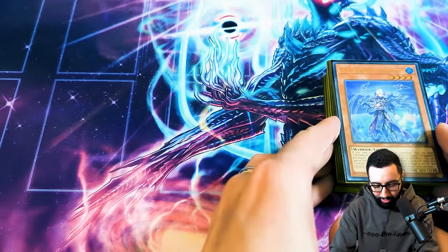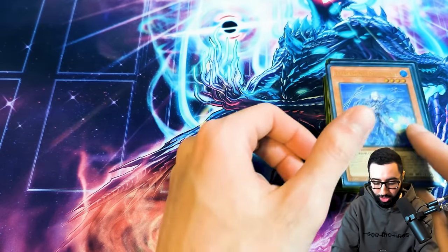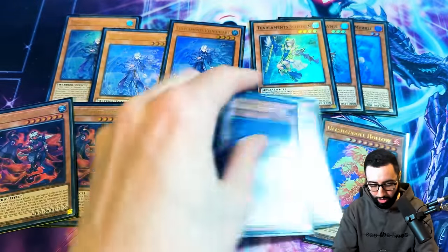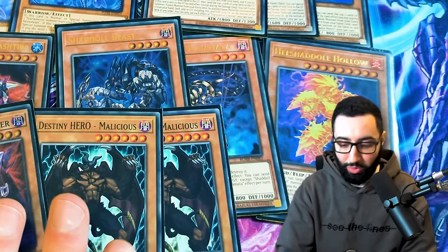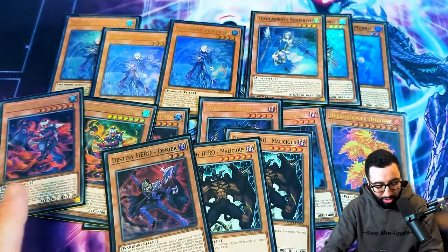If I had a penny for every single time that I forgot to hit record when I started the segment of the profile, I would have two pennies. Anyway, here are the cards. We've got three Rhino Heart as well as all the OG names. We've got the Tier Cache and the Shadals for extra mills, draws, and utility as well as making Winda. I also played the Warrior Engine — a last minute addition because I forgot a card on my desk. I decided to throw these three in instead, which lets you make Beatrice. Pretty nice. That's the main monster engine portion of the deck.